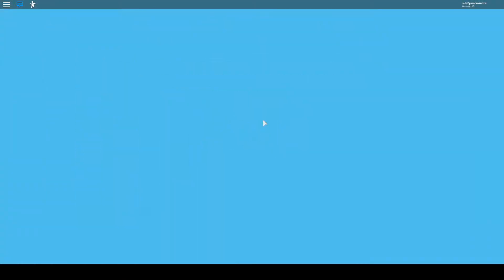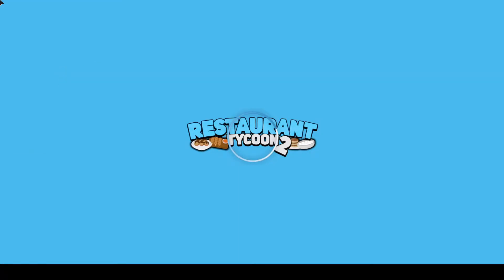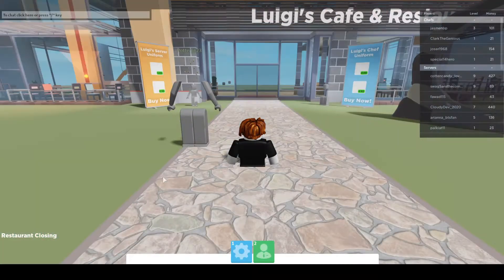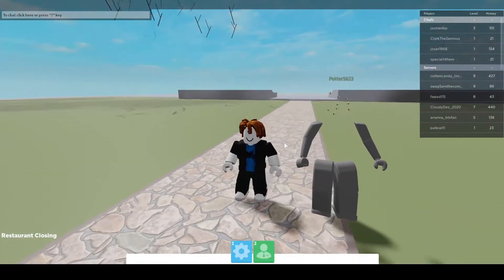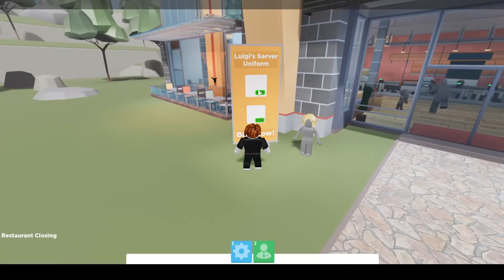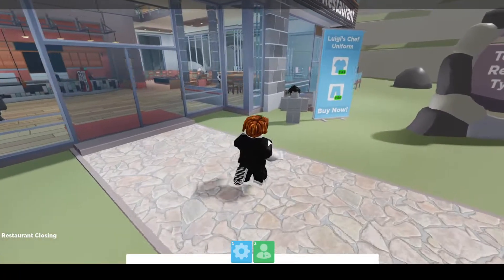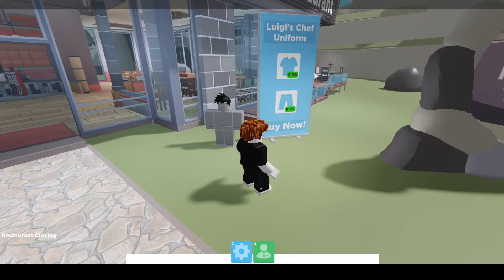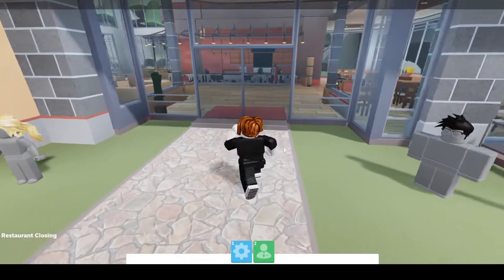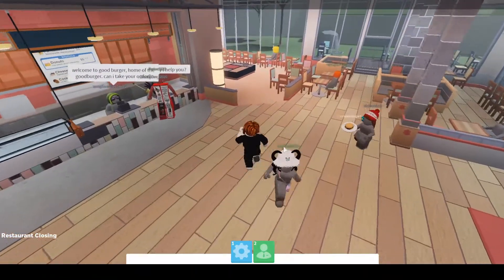It's saying teleport to another place, so let's see where it takes us. There we are — there's a tall girl over here. Here is Luigi's server uniform, which you can buy for eight Robux, and also Luigi's cheap uniform, also eight Robux. It's a new shop and you can find items here.